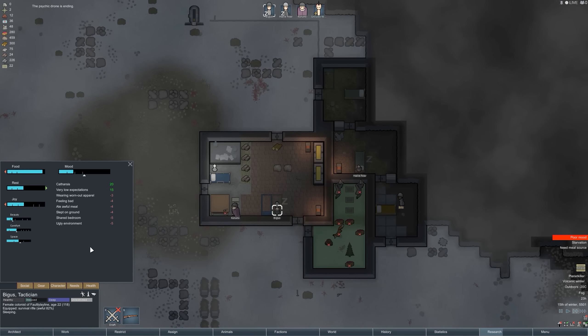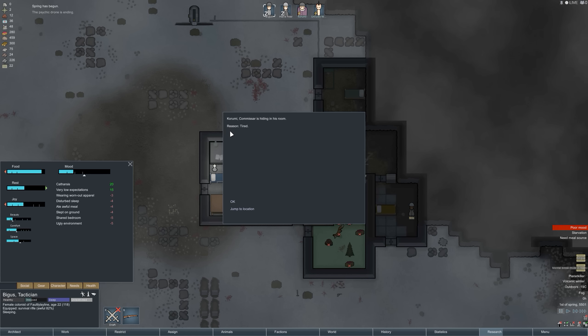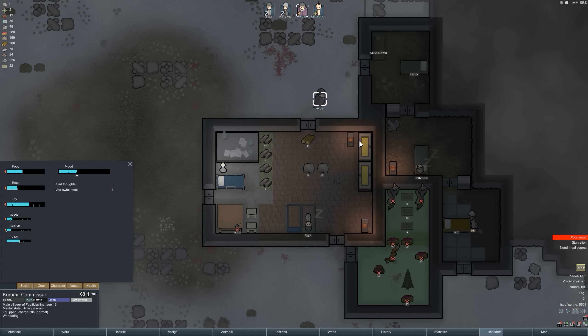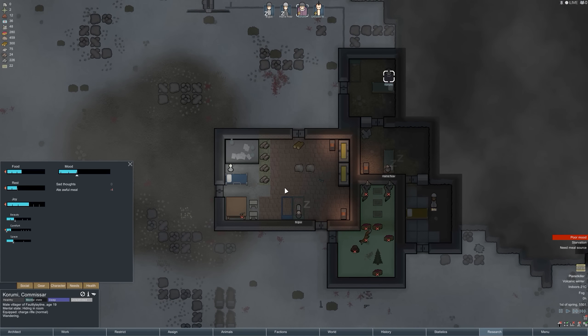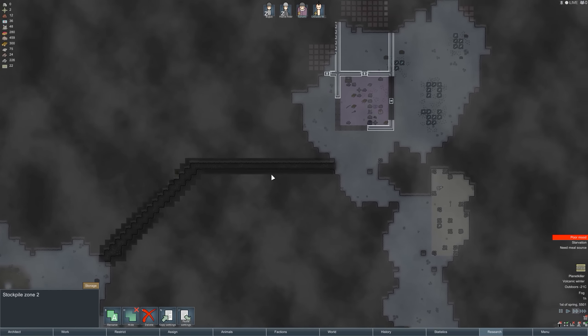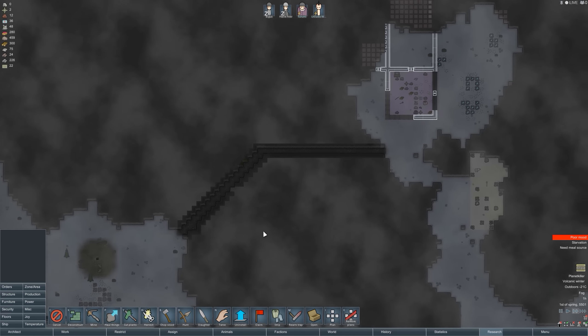The psychic drone is gone — oh thank goodness! Look at the mood come back. They may still go crazy though — mental break! Kurumi Kamisar is hiding in his room. He wasn't even that tired, it's just everybody was so unhappy he was unhappy too. Anyway, we need to set up our zone here — we've got to dig that out first.